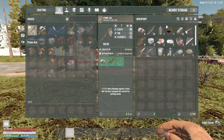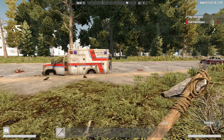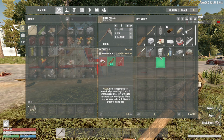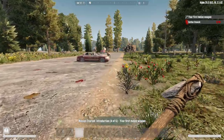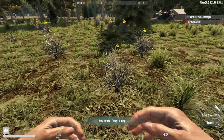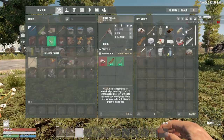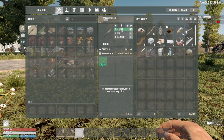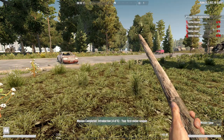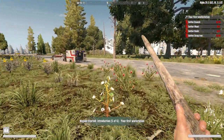Cool, so we're gonna go ahead and craft a stone axe and a stone pickaxe. I already have everything I need for that. I'm not gonna waste the durability on my tools, so I'm just gonna smack these bushes with my hand — that should be enough. Now I gotta craft a wooden spear. I need branch wood, resin, and scrap iron.